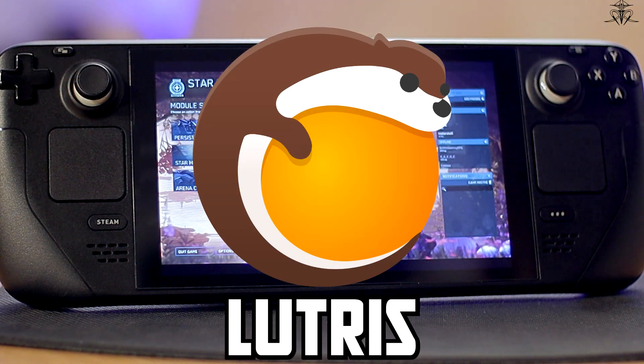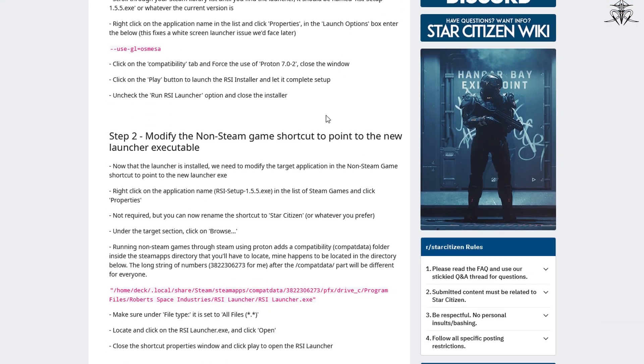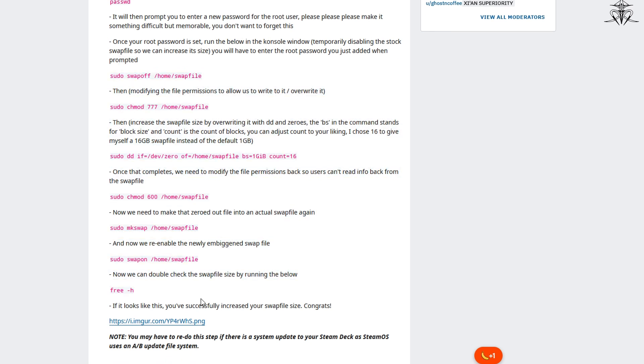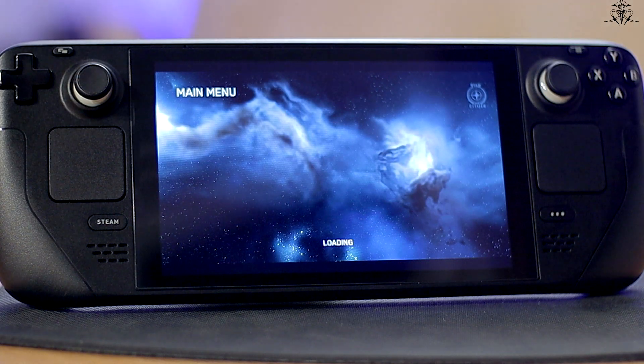You can also use Lutris for this — that way you don't even need the launch option step. Well, almost. There is one extra step no matter which version you take: you need to increase the swap file size. I'll leave a link below for the Reddit post that helped me do this. The funny thing is, I ran out of space and only had enough for an 11 gig swap file, but it seemed to be working so I didn't mind.